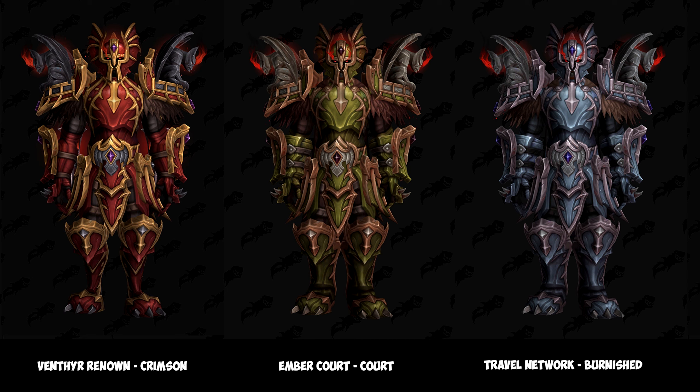The set in the middle is the Ember Court set, and this is sold through the Venthyr's unique feature, the Ember Court. Each piece will cost you somewhere between 350 to 3,500 anima currency.